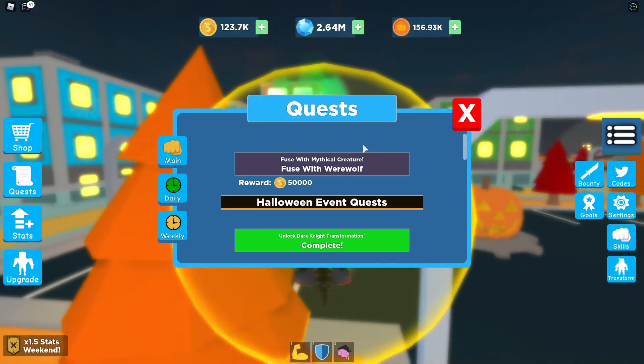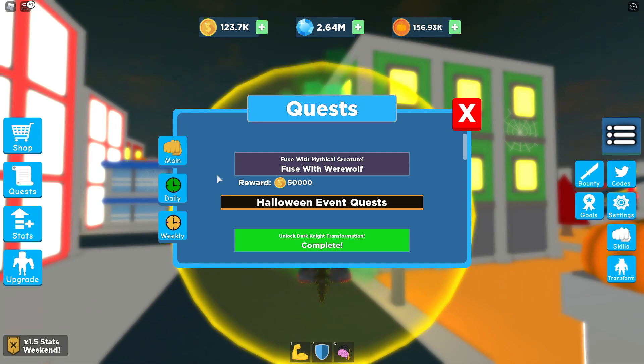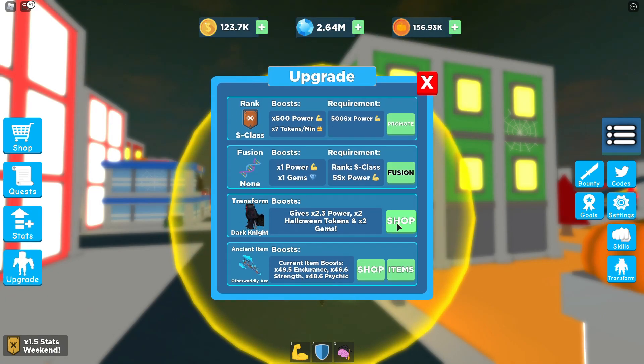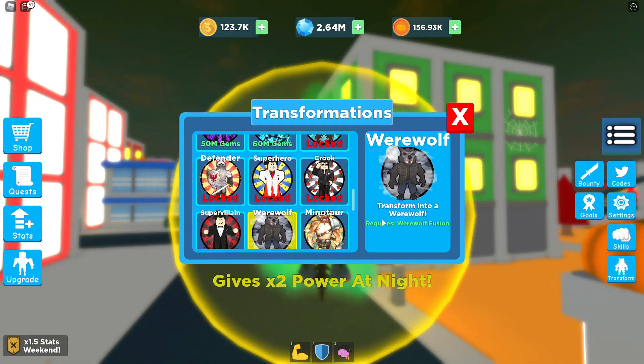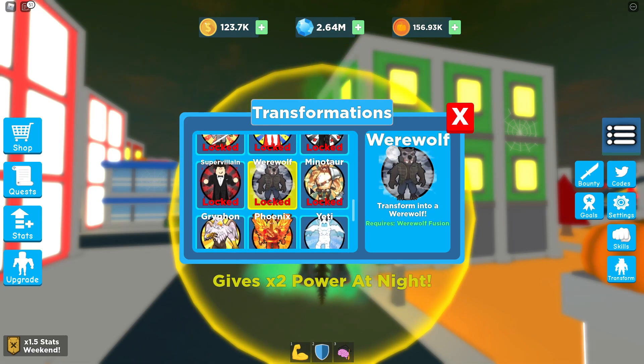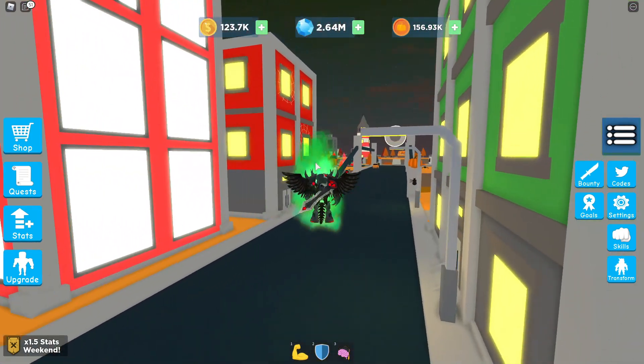Anyway, let's get into these codes. But also, comment down below — how do you do this quest right here? I've been stuck. It says to fuse with a werewolf, but if I go to upgrade and then the shop to the werewolf section, it requires a werewolf fusion which I have no idea how to get.